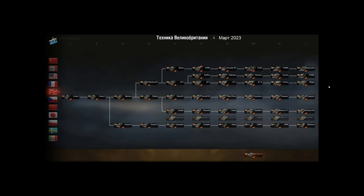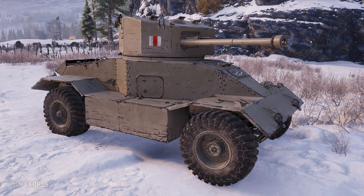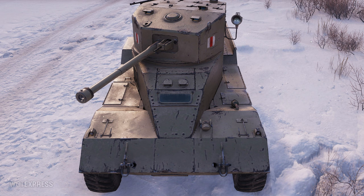The AEC Armoured Car is a Tier 5 British wheeled medium tank — well, it's not a tank, it's an armored car. With this vehicle we will have fully covered all the vehicles in this upcoming tech line. It's what you expect out of an armored car design, like the AMD 178B already in the game or the Lanchester Armoured Car, except with larger wheels and a larger turret that looks like the Cavalier's turret, with a six-pounder 57mm gun.